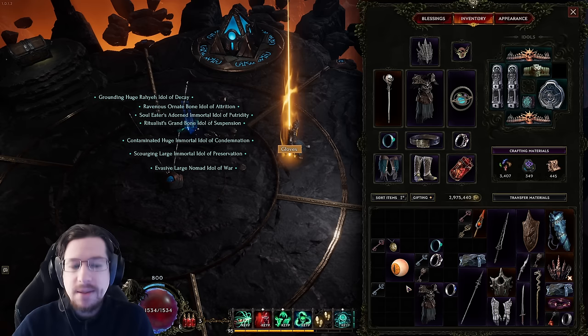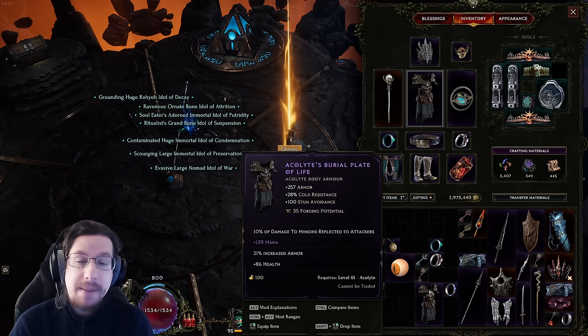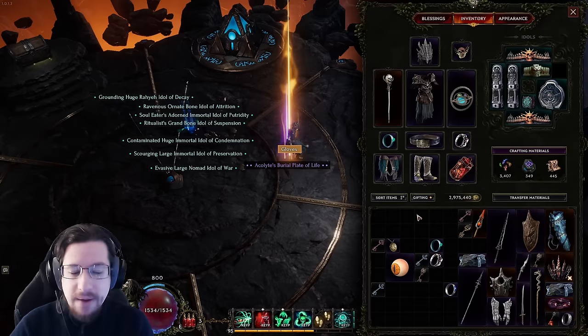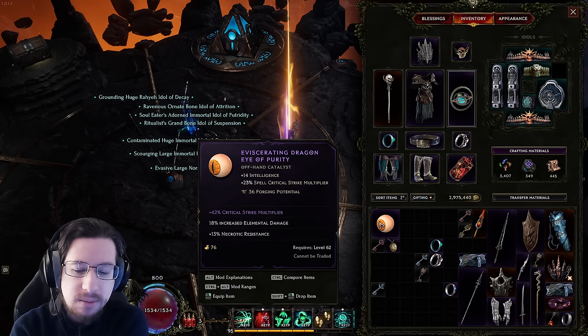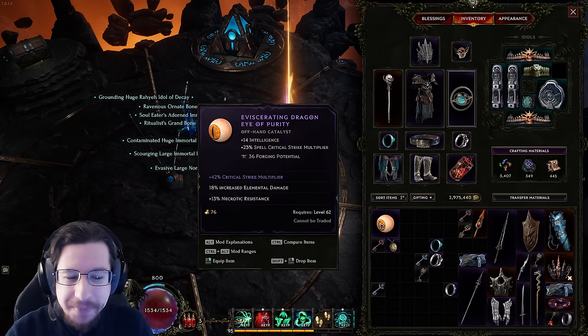Enough with the uniques — what about some exalted items? Such as this one: are there mana-stacking acolytes? I don't know of any personally, so I'd say this probably has pretty low value — that's why it doesn't have a special color in my filter. Whereas something I might look for, highlighted in pink like this: a lot of crit builds want crit multi. A crit multi base with intelligence and crit multi as an affix is really, really good. This is a very powerful and valuable item.